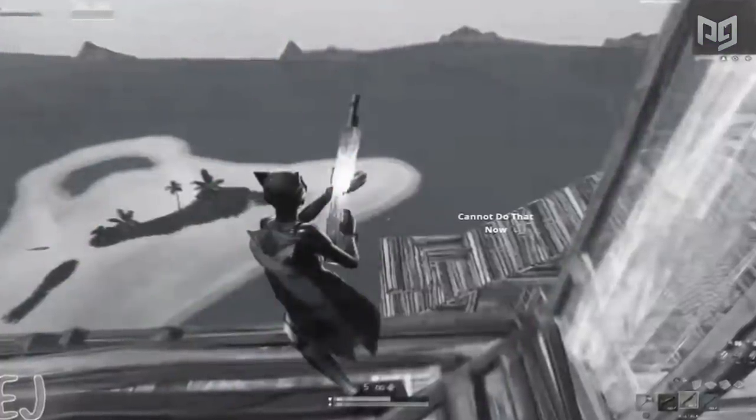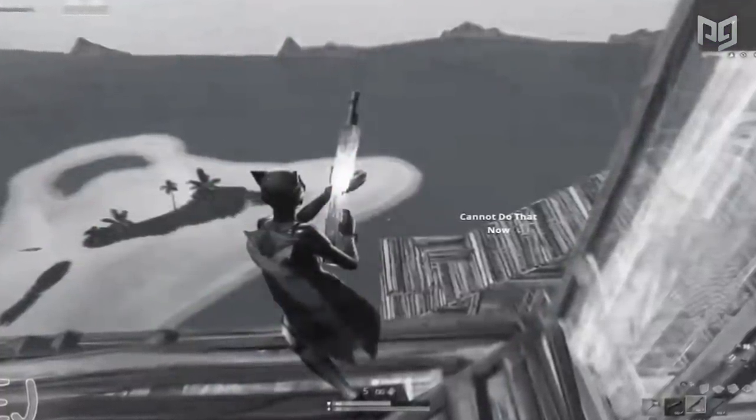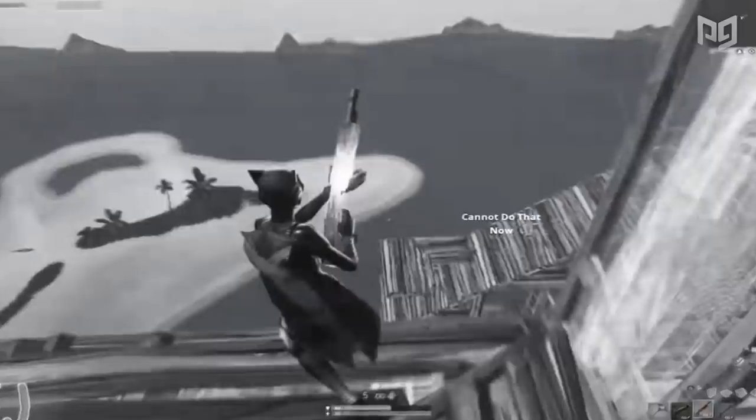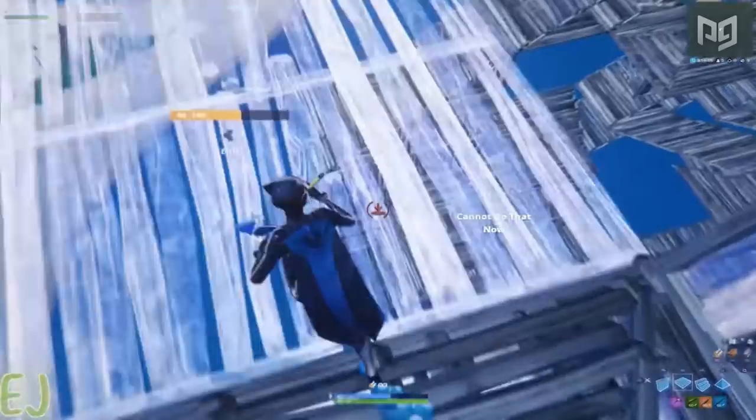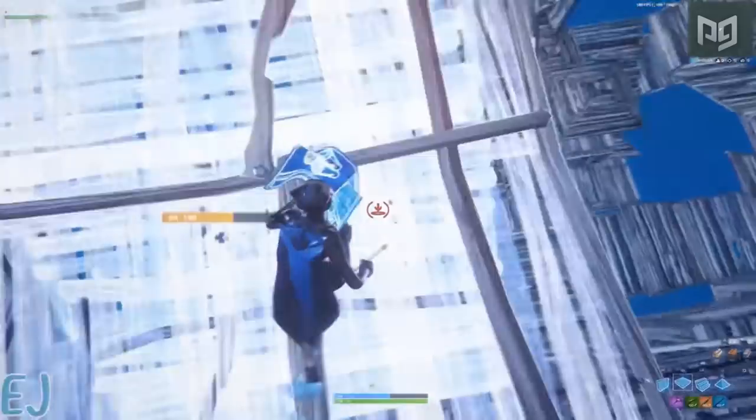Before we show you this next clip, just a warning that you've probably never seen anything like it. We see EJ place a floor and pyramid and then stop moving while he's perfectly centered in the middle of the pyramid. If we take a closer look, we can see that the pyramid is glowing gold, meaning EJ is phasing through it. Most players would jump up and edit the pyramid or keep building up to high ground, but EJ stays in this position without moving. Why is this?